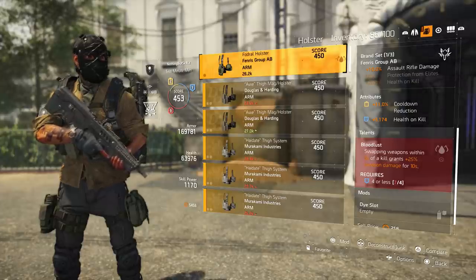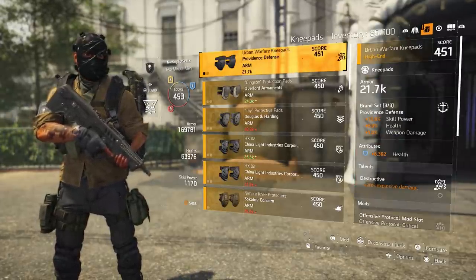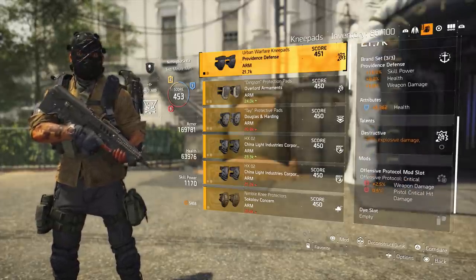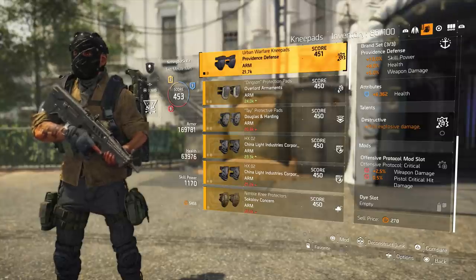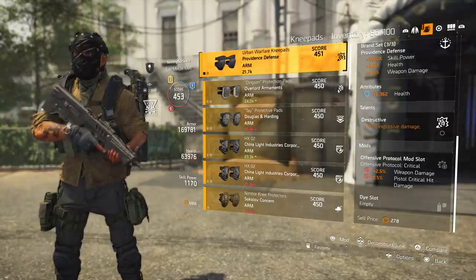For the knee pads, I'm running another Providence set piece — that's two of three. The attributes are 6,000 and the talent is 20% explosive damage. For the mods I'm running offensive mods: 2.5% weapon damage — I'm trying to stack as much weapon damage on this build — and I also have pistol critical hit damage.